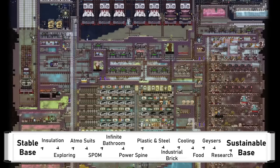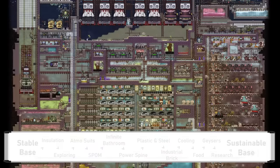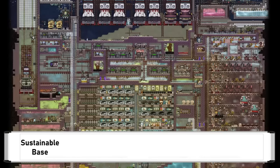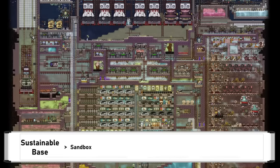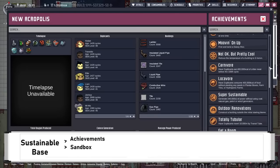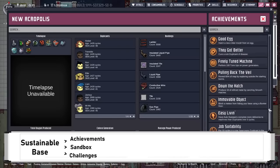Putting these many things together gives you a strong, sustainable base that will keep your dupes fed and safe forever, and at this point it's really up to you as to what comes next. Once the base is sustainable, there isn't really a need to do anything else and you can choose what you want to do. In general, I would call this the sandbox phase, where you can freely experiment with builds and designs. There are also some achievements to complete if you want some structure, and some players may enjoy taking on self-imposed challenges to give themselves a goal.